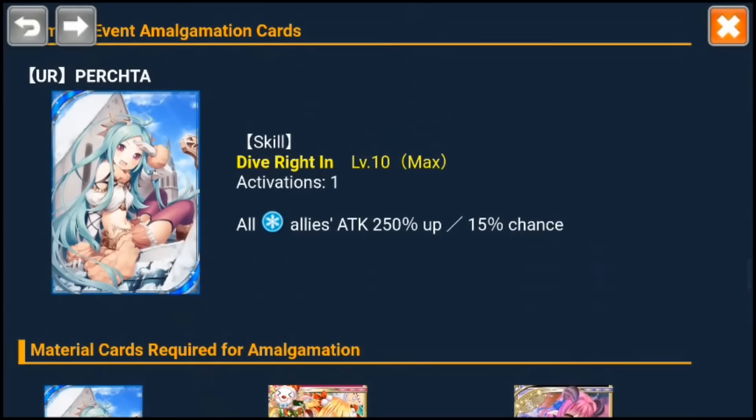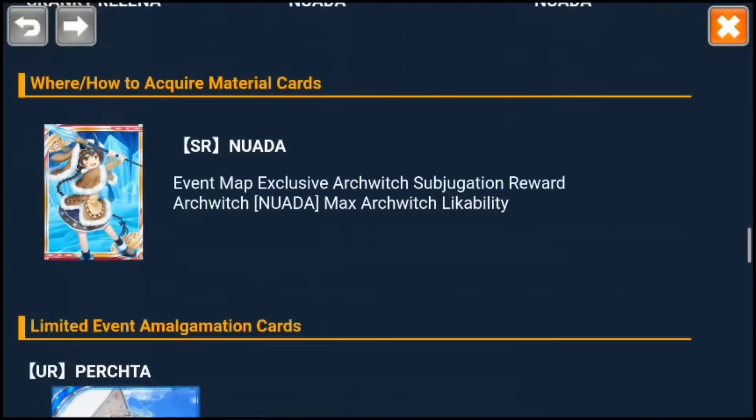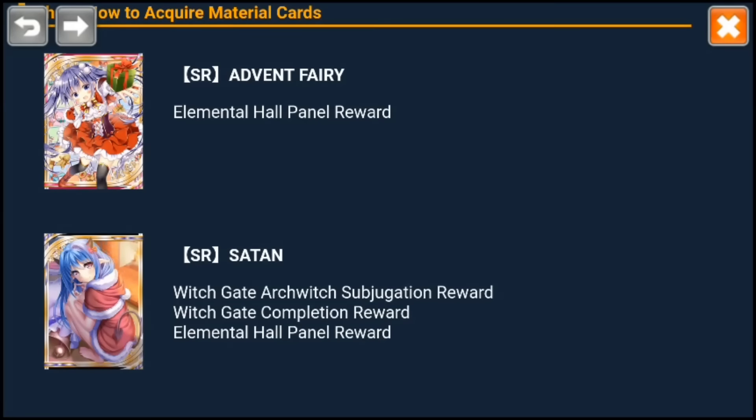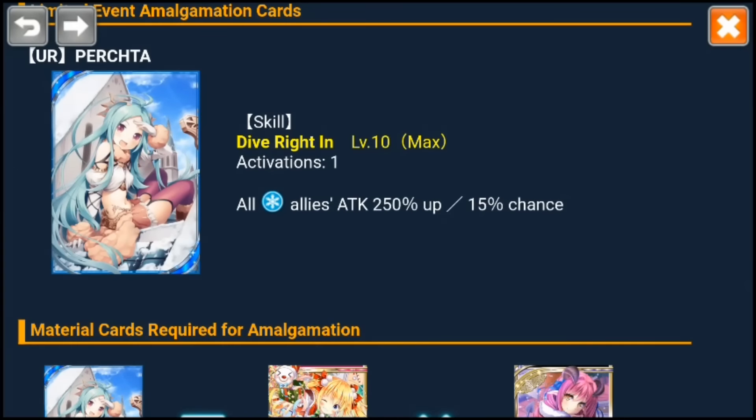And then Perchta is also a buffer — a cool buffer with pretty art, much prettier than the previous two cards I talked about. You need to go into Elemental Hall panel reward and hope you get these SR cards. Then you can amalgamate them into this cool Element buffer.